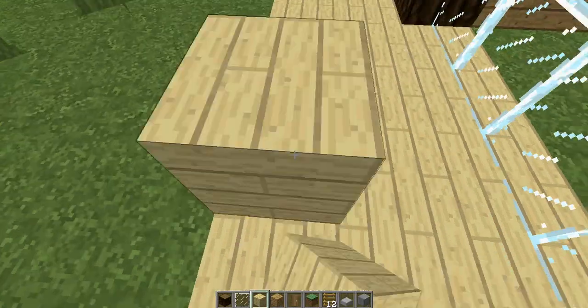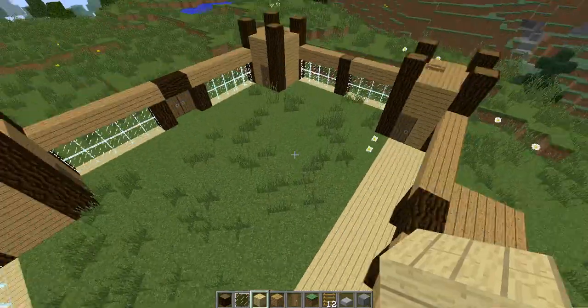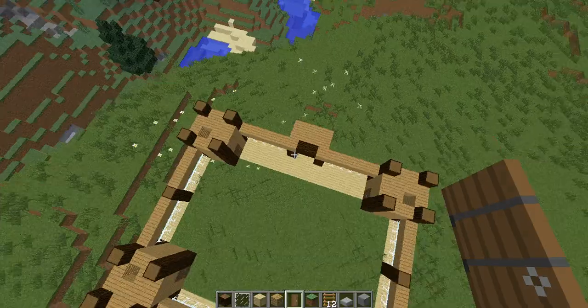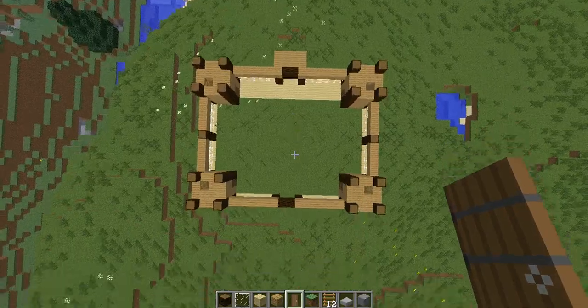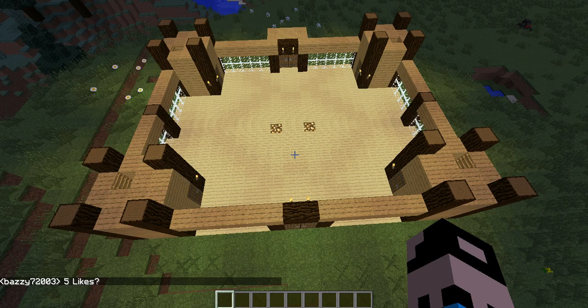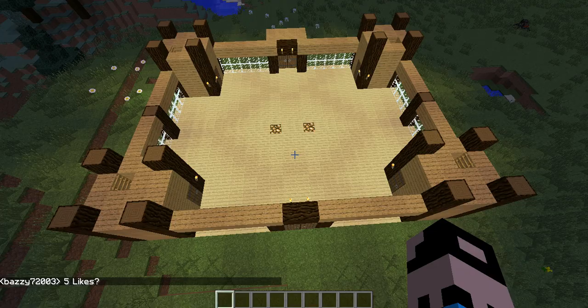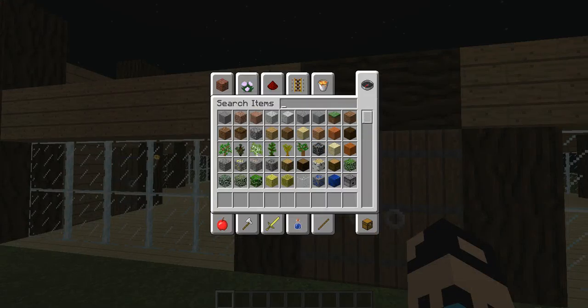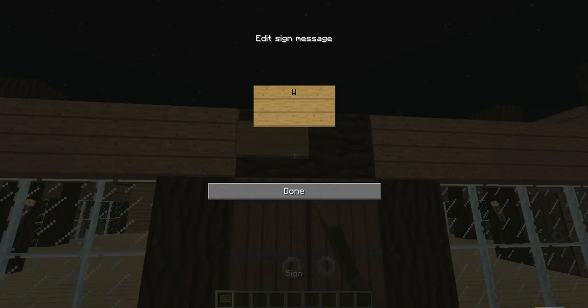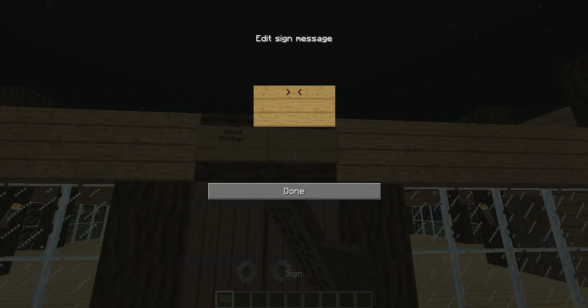You just fill this up with dirt and place torches where they need to go. That is how to build a wooden bunker. Here we go — all completely finished. I'll put a sign here: Wood Bunker, suggested by no one.